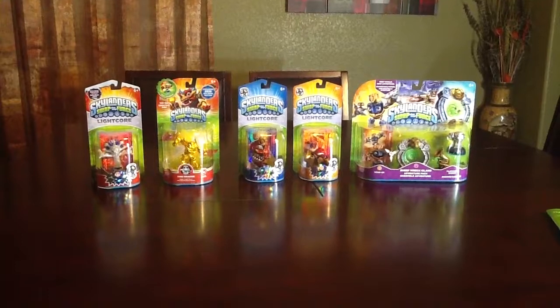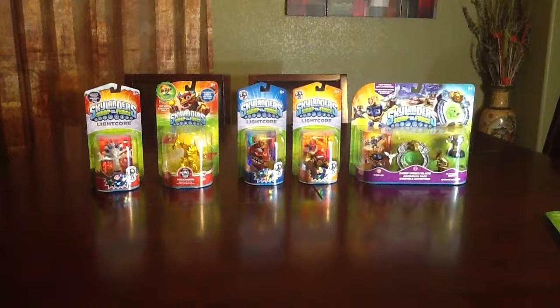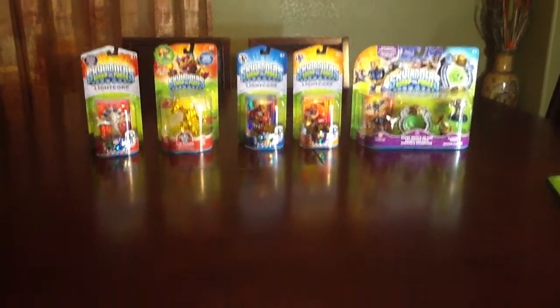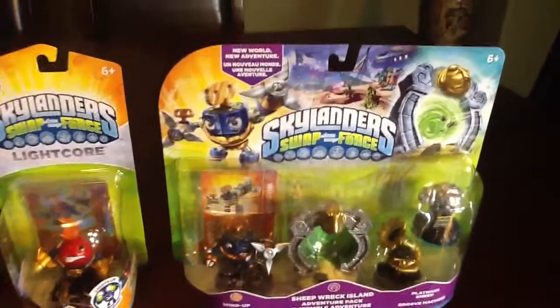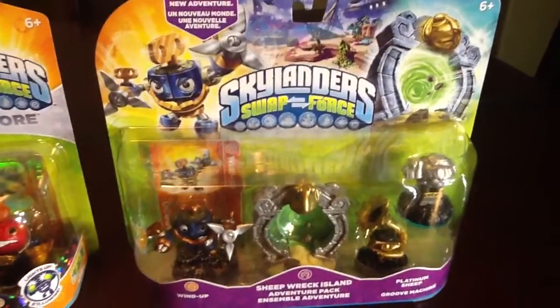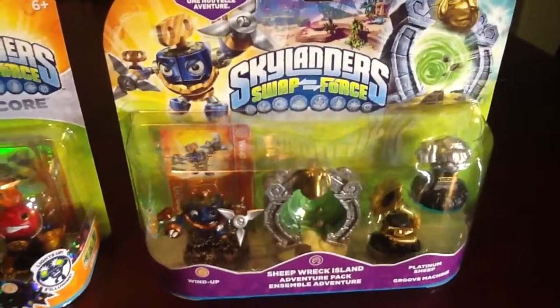A few of the Lightcore characters. We're going to start from right to left and show some of the characters we're actually adding to the collection as of today, then see what our total character count is and what's actually needed. So let's pop over here and take a look at Sheepwreck Island. Sheepwreck Island actually comes with the Platinum Sheep, comes with the Groove Machine, which is the Adventure Pack, and comes with the character Wind-Up, which of course is a tech element.